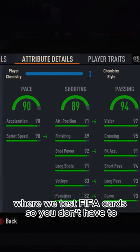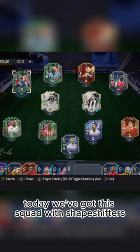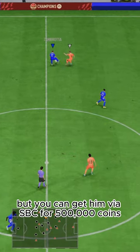Welcome to Baller or Bust, where we test FIFA cards so you don't have to. Today we've got this squad with Shapeshifter's icon Zambrata. We acquired him on loan, but you can get him via SBC for 500,000 coins.